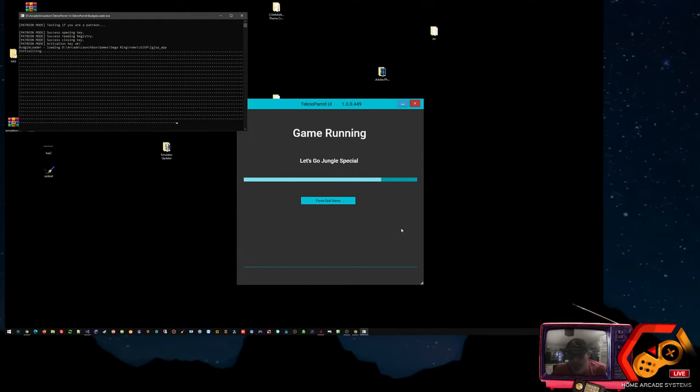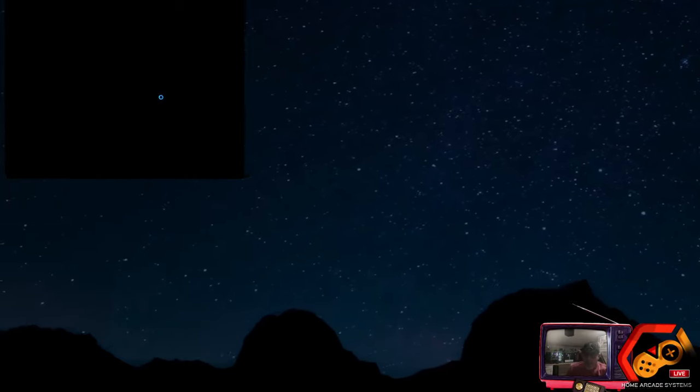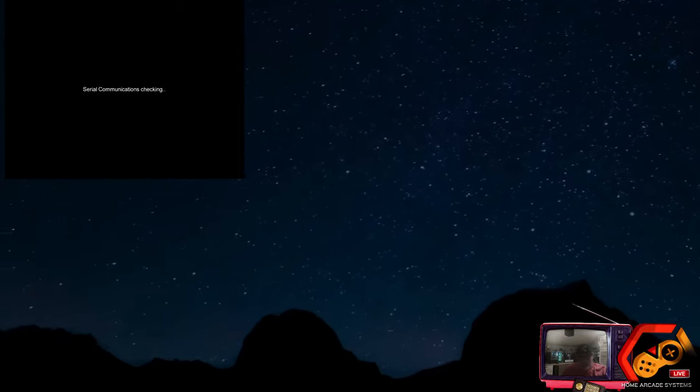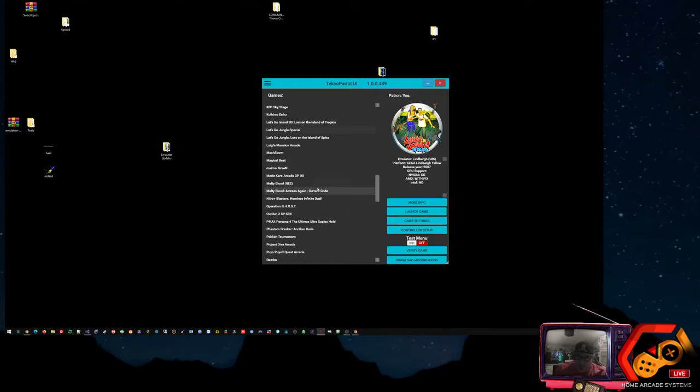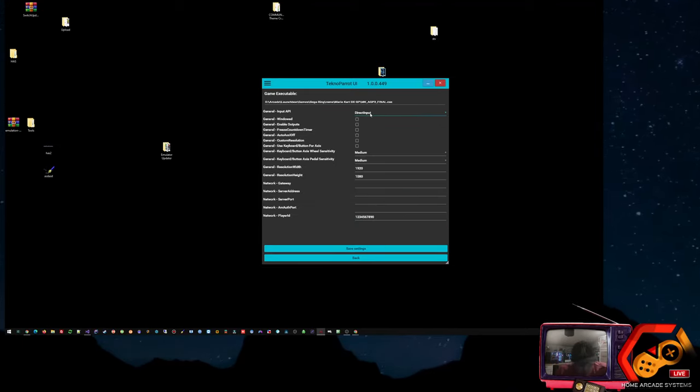We'll go Star Trek. Star Trek is one I've tried — the Trek version, the Voyager version — I just can't get it to load, however I did on the previous version and it was running like 200 frames per second. Luigi's Mansion I've already done. When it comes to racing games you need to pick up your controller — are you gonna use X input or direct input? Direct input would be maybe you're on an arcade stick. X input would be just any old gamepad. Mario Kart GP DX is set for direct input. I'm going to go ahead and switch that to X input, hit Save.